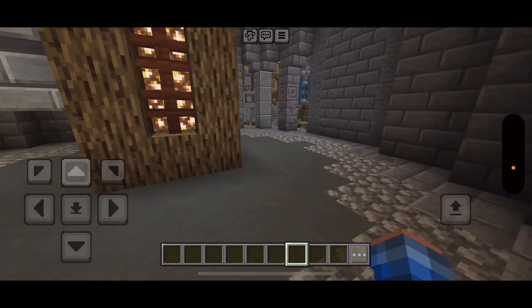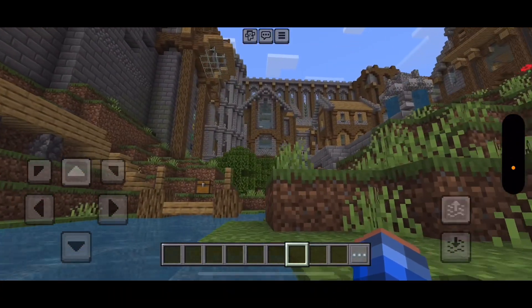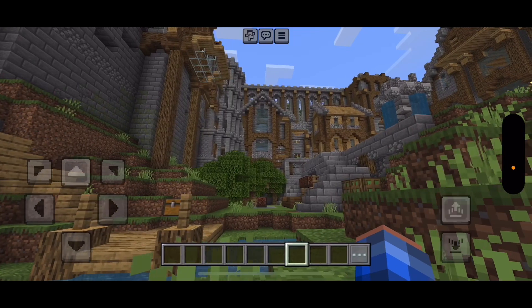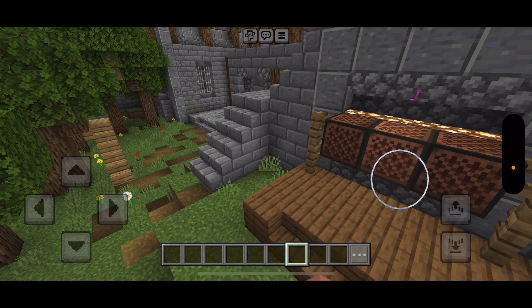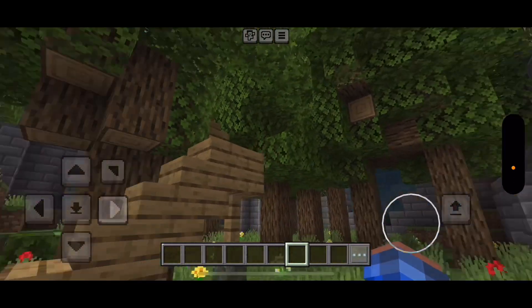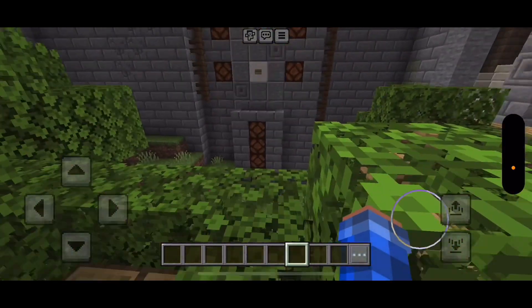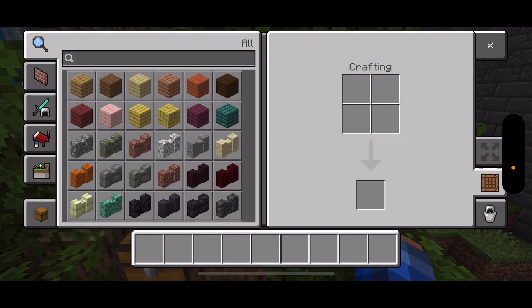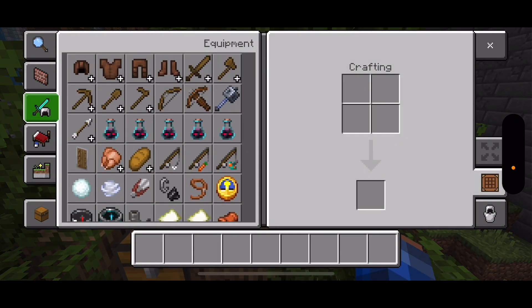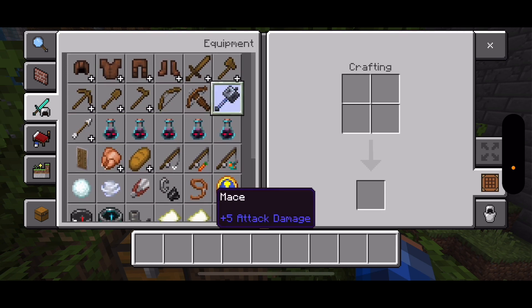Let's head back here and move through this way. We got the music notes. Let's see — nothing in there, but we can grab something. Ominous Pardo.